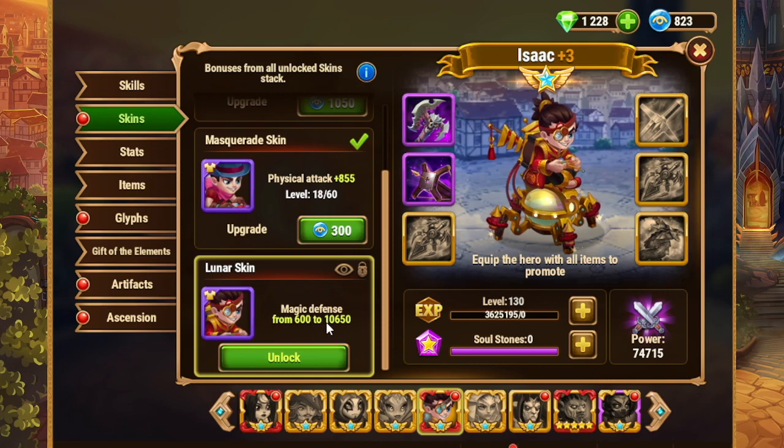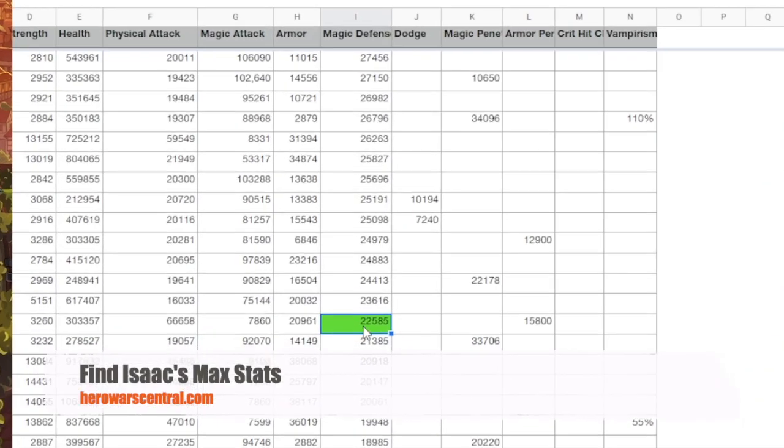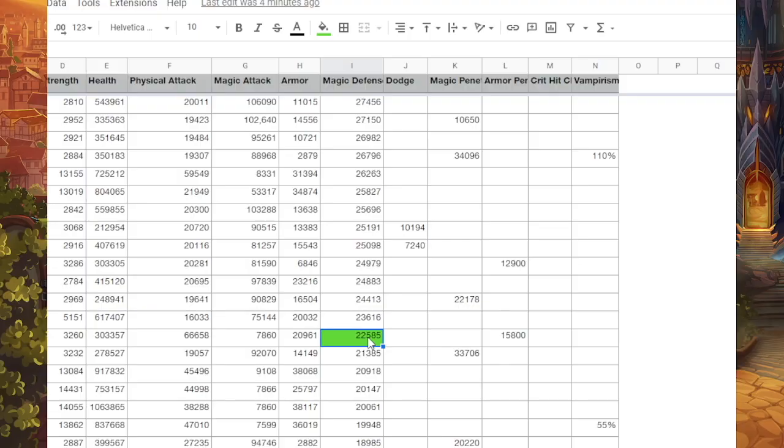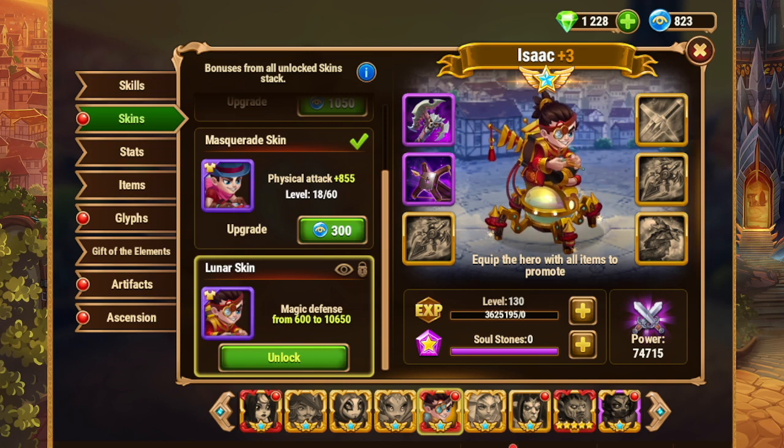It is a possible 10,650 Magic Defense out of his max 22,585 Magic Defense. To keep that number in mind, 22,585 is his max. But we now have proof, at least on one aspect of the game, that this Magic Defense skin absolutely does not matter.